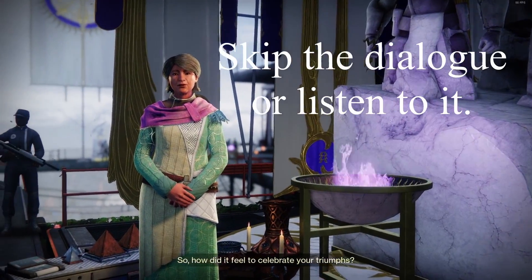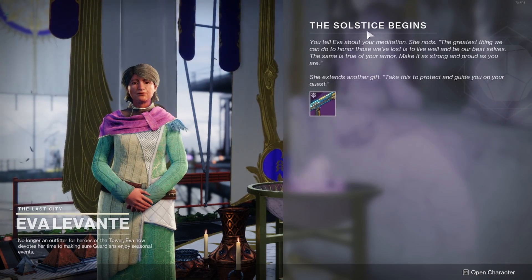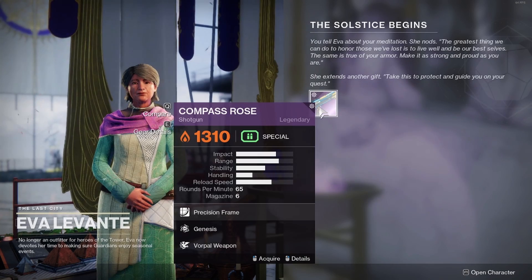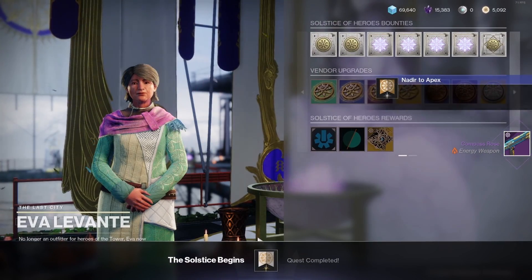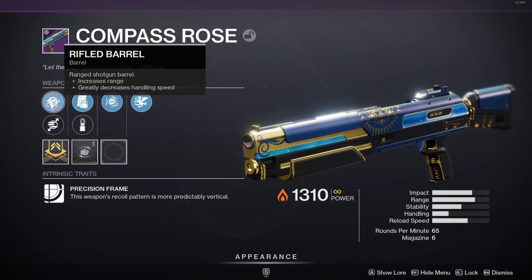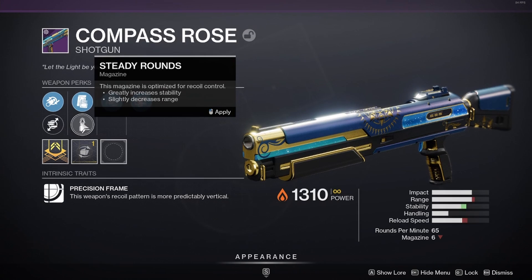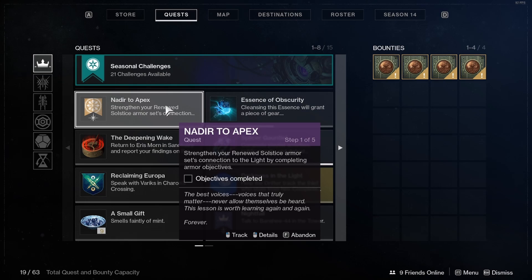Go to Ava Levante, who is right next to the Statue of Heroes, and talk to her. When her dialogue ends, a screen will pop up — 'The Solstice Begins' — with some text you can read. You get the Compass Rose shotgun. Acquire the shotgun and you've completed The Solstice Begins quest. The perks are random — for example, I got Right Foot Barrel, Smooth Board Tactical, Mighty Round, and Assist Powerful Weapon Handling as the masterwork.